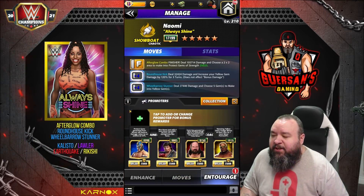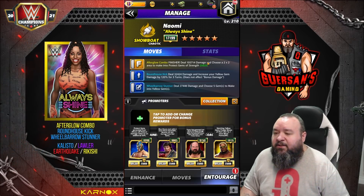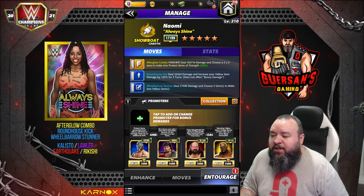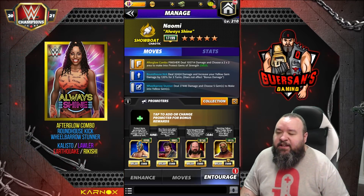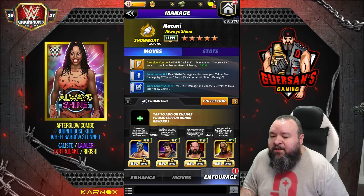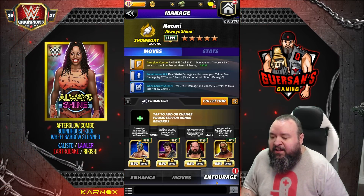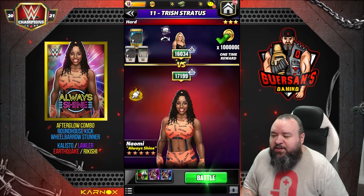For trainers on that set, we're going to keep Kalisto to increase our finisher strength for the protect gems. We're going to use Lawler to get those blues going. We're going to keep EQ for the protect gems again, and we're going to remain with Rikishi to help that yellow. That's still versus Trish.